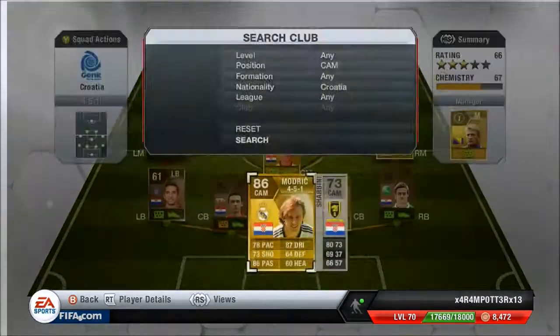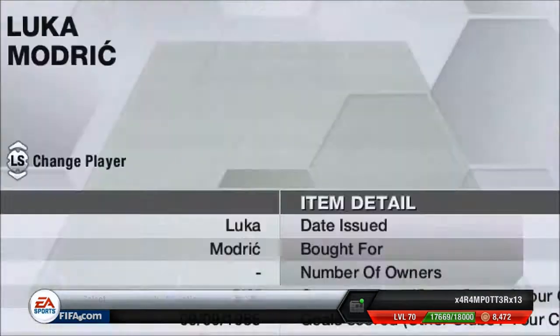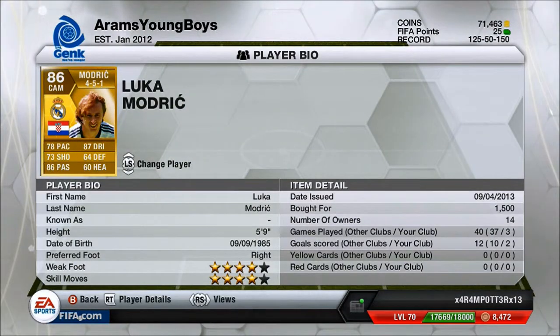Luka Modric — let's put him here. Amazing player, he's a four-star, four-star skills, 1,500 coins — bargain for him, because he's got really good stats: 78 pace, 87 dribbling, 73 shooting, 86 passing. He's just an amazing guy. His passing is good and his long shots are pretty awesome, good for 73 shooting.